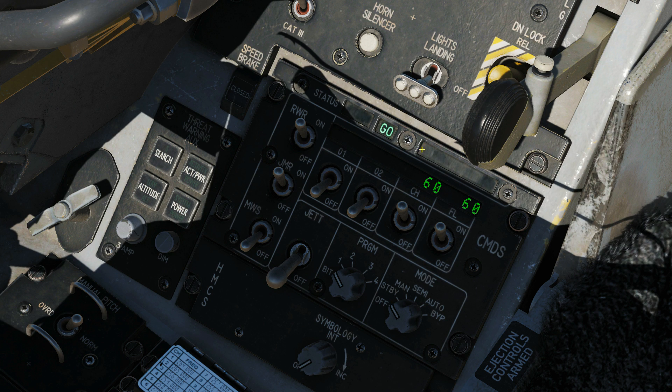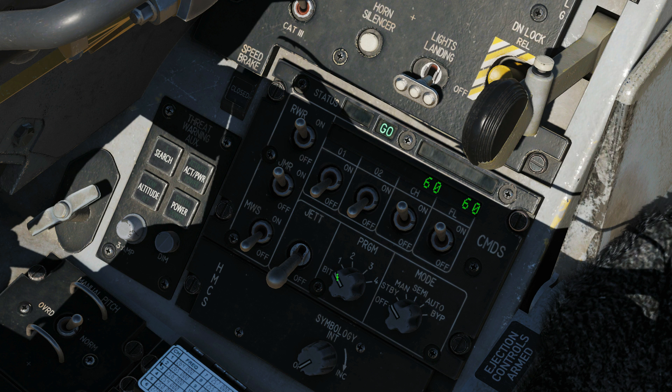The only other thing we've missed is this little advisory box here. This displays 'dispense ready' when manual consent is required to dispense countermeasures in the semi and auto positions of the mode. That's the CMDS panel — now we're going to go over to the CMDS page in the DED where we can have further settings.